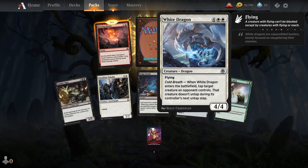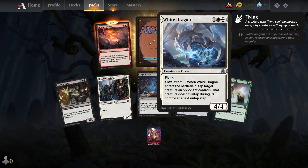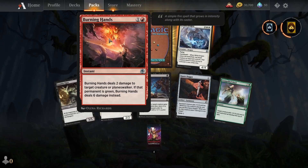When White Dragon enters the battlefield, tap target creature an opponent controls. That creature doesn't untap during its controller's next untap step. And Burning Hands.